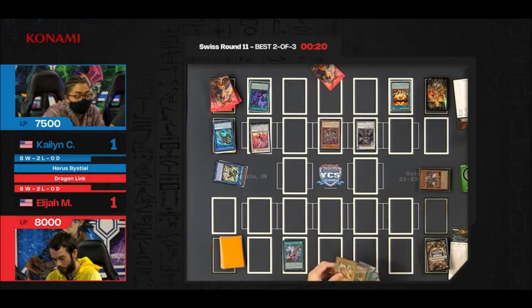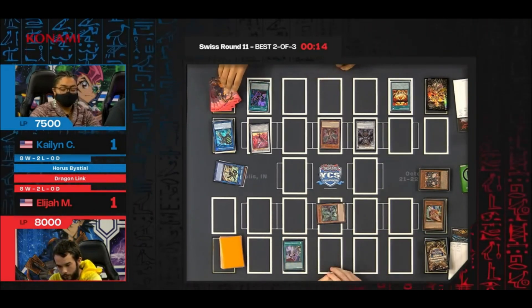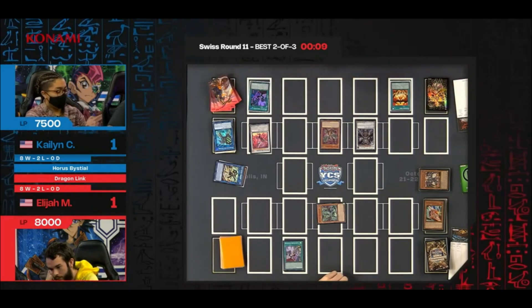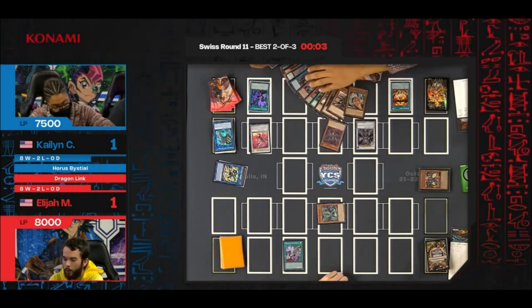We're finally seeing the dragon run out of gas. Special summon Druid's Wyrm in defense mode, and then go to end phase and pass. Magnumut effect — proceeding to end phase. Standby. Going to battle phase. Luckily they are in battle phase and there is a monster on the field. And Elijah concedes — he realizes that Druid's Wyrm is not enough to overcome what's on the field.